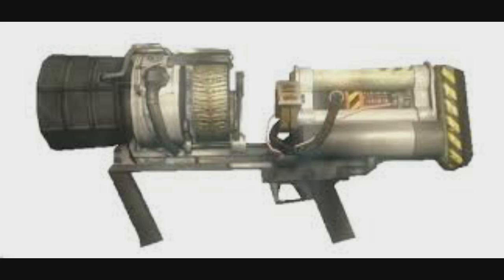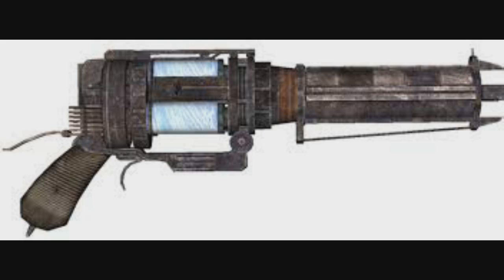To start off our top ten countdown at number ten I have picked the Winterhowl. This weapon is only available on Five, and if you bought the Resurrection DLC in Black Ops you could also get it in Nuketown, Verrückt, Shino Numa, and Der Riese. This weapon freezes zombies for about two to five seconds. It wasn't really as good as I thought it would be, but it's a nice cool weapon and it is useful when you're in danger — you shoot them and they freeze.